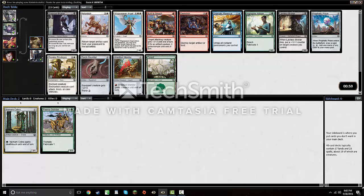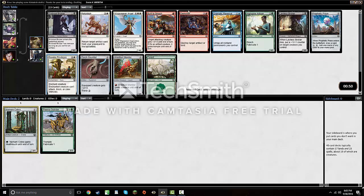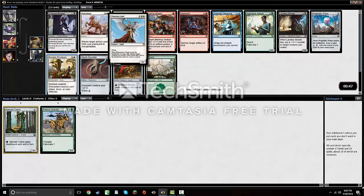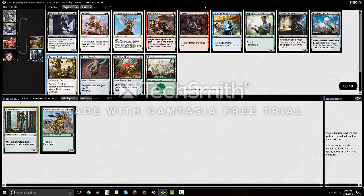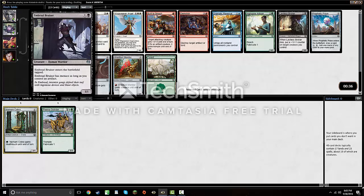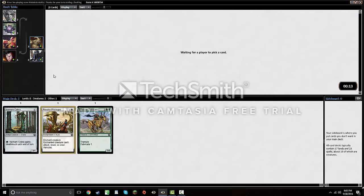I see a second Emerald Bruiser. There's a Revoke Privileges here, which is one of the better commons — possibly number one — just a cheap removal spell, very solid. Wispy for Angel is also pretty good; you can Fabricate additional times or do other sweet things. Emerald Bruiser is solid but actually a little worse than I thought — there's a lot of Fabricate in the set so there are more 1/1 tokens running around than normal that can deal with it pretty efficiently. Prophetic Prism is fine, but I'll just take the solid removal spell after passing two other good ones.